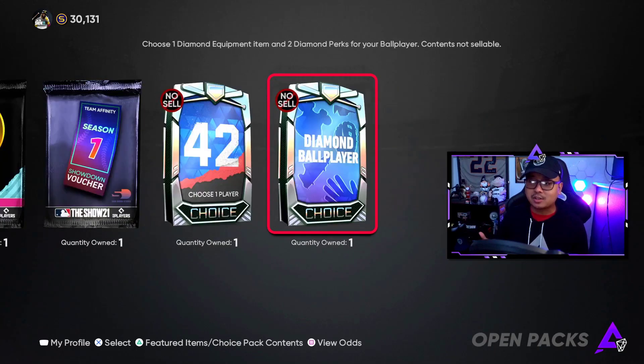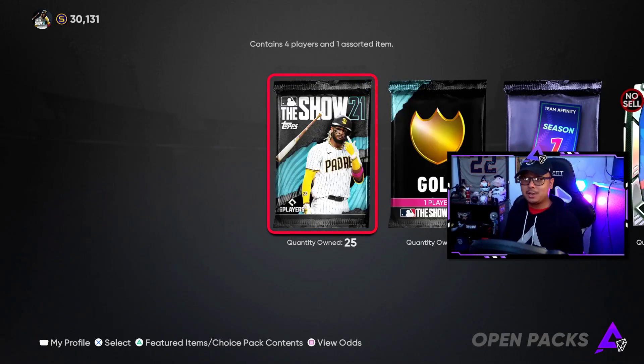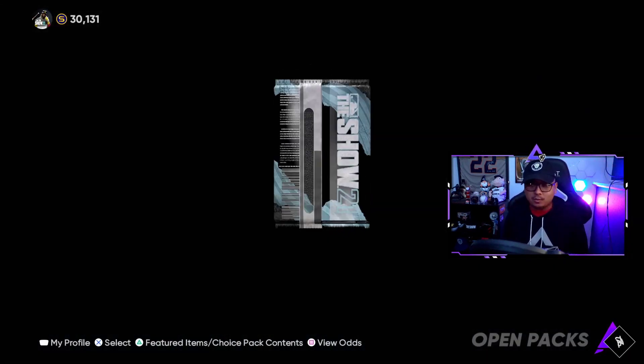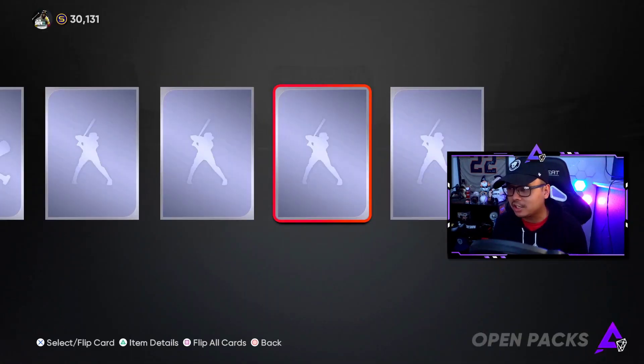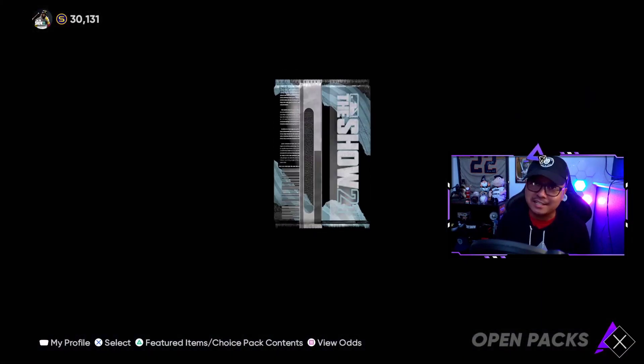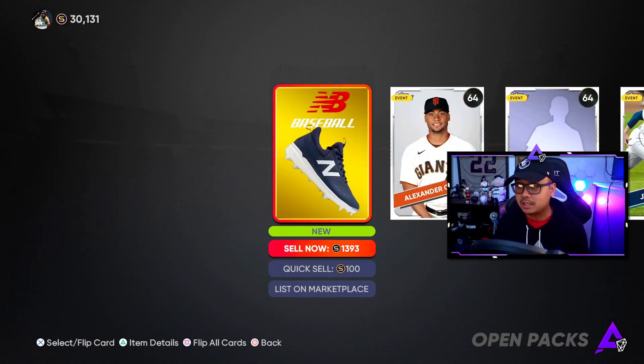These three packs make it a total of eight packs, plus 10,000 stubs. You can go get yourself a brand new Byron Buxton diamond or that new Trea Turner diamond — that's around 10k right now. Shout out to SDS for this, this is awesome. Let's go ahead and rip the packs open right now. Make sure you guys leave a like and subscribe with post notifications on so you never miss another video.